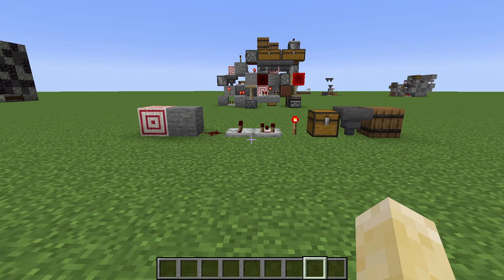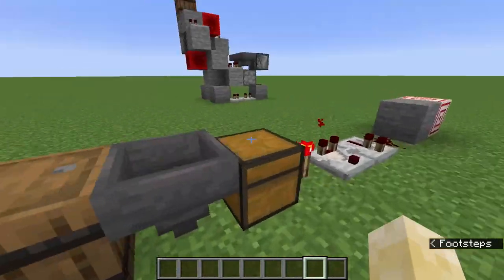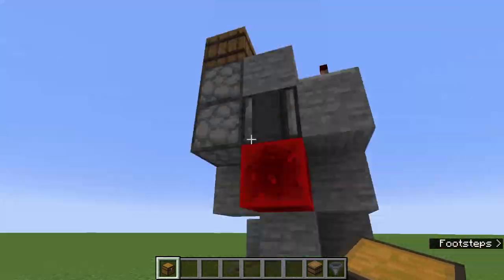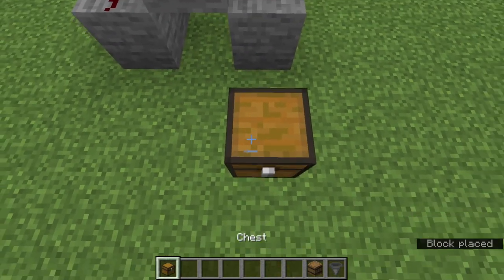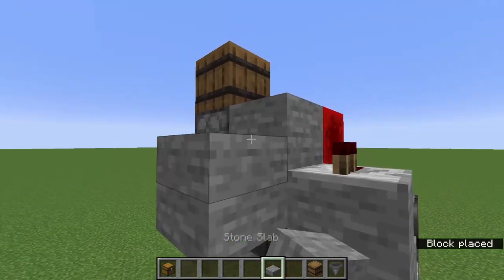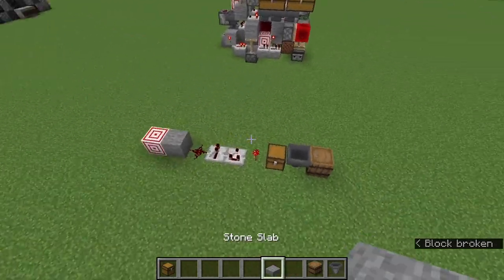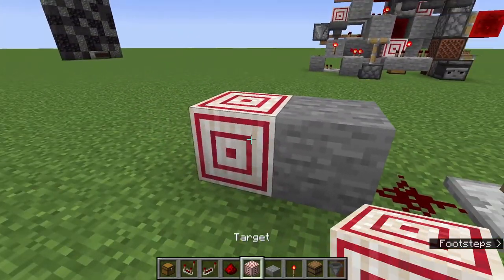For the third portion of this build — the item filtration and collection system — you will need all these materials. For the top, you'll need a barrel or a shulker box, hoppers in the middle, and then a chest or chests or shulker boxes or anything. Start by putting your chest or double chest down here, a hopper, then three temporary blocks, and a hopper here, like so, like so, and like so. Then you'll need: redstone torch, comparator, repeater, dust, your block, and your parity block.